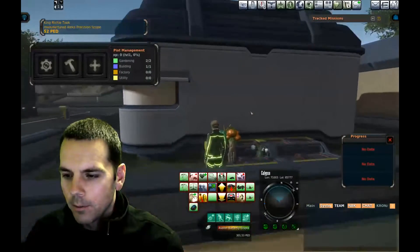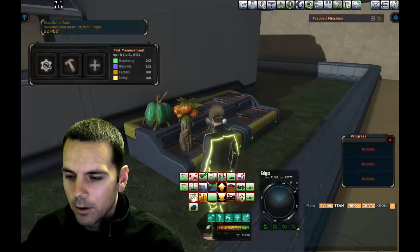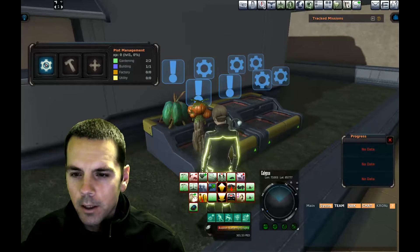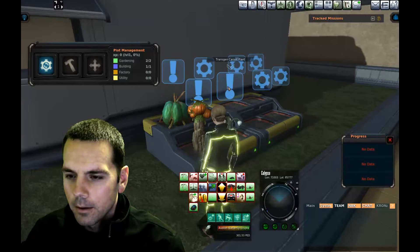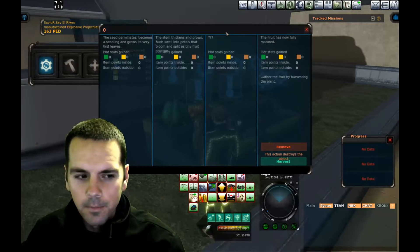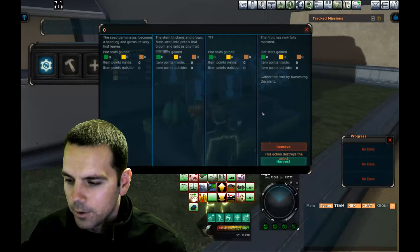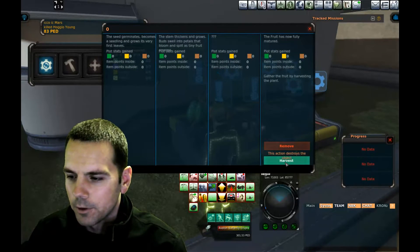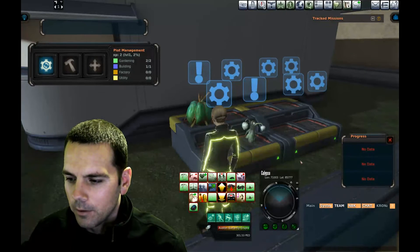I just came back to my property and the crops appear to be ready to harvest. I'll go into plot management mode, and if I click on any one of these exclamation marks, you can see that I have the option to harvest. I've never harvested a plant before — this will be the first time, so let's see what happens.